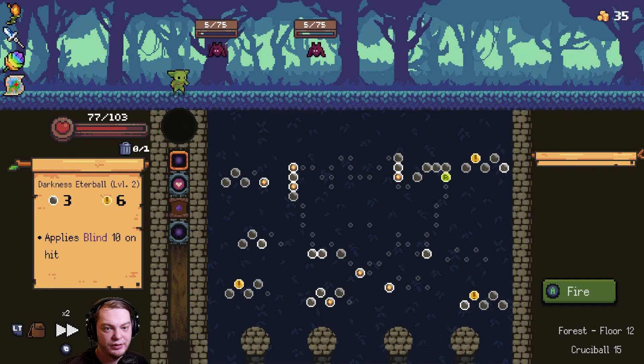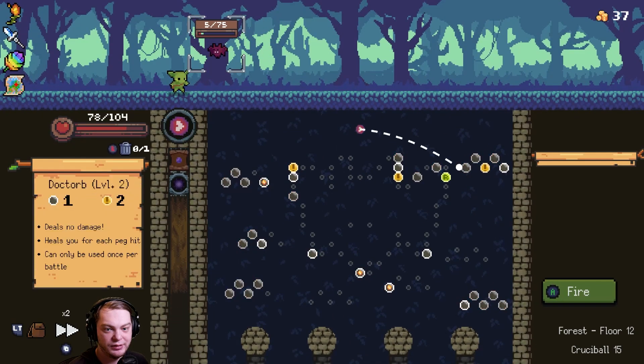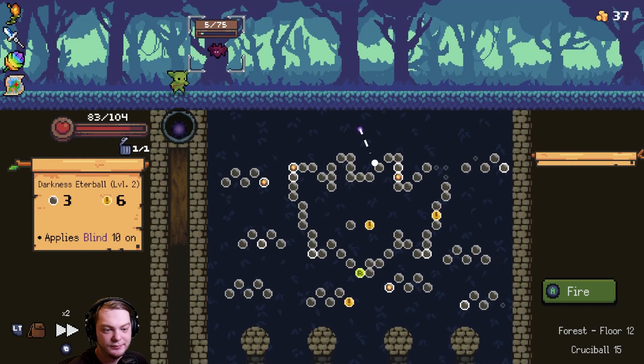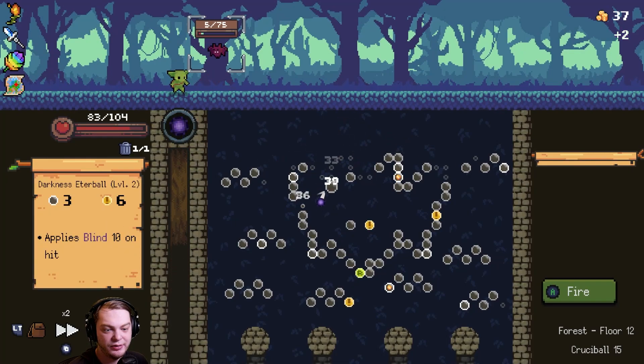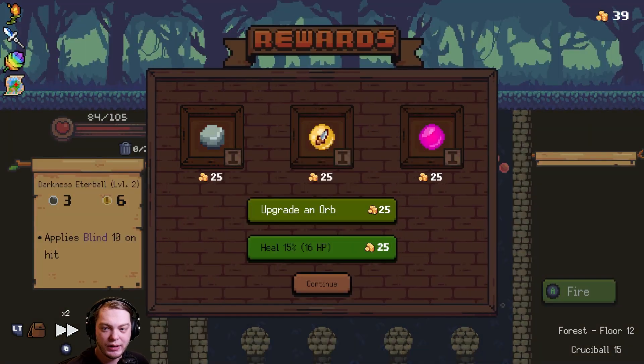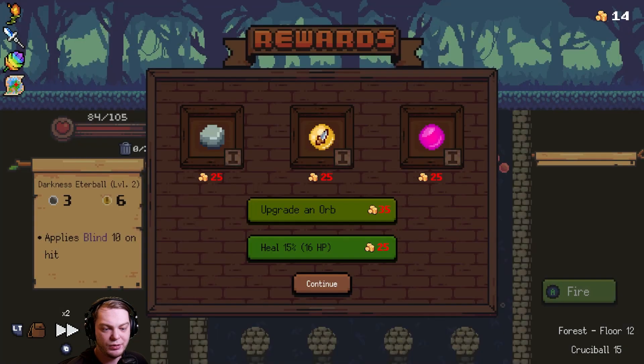They only have five health each now. I think I'm going to use the darkness ether ball to kill one and then refresh the board — we refreshed but only got seven health. We killed them all! We'll upgrade one of the darkness ether balls and go for the slime. I have to because this is a boss fight, but we're in a better position — the terror balls are in a good position because I can discard them.